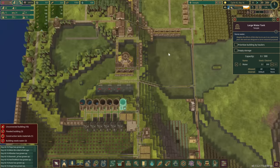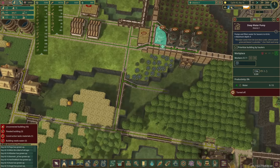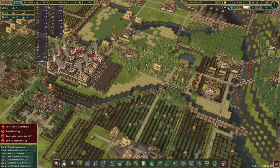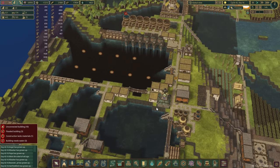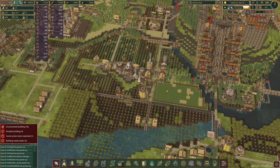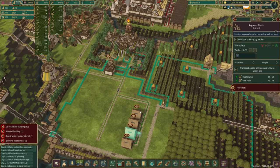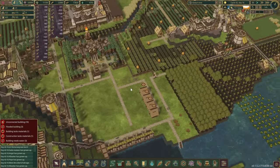The water is definitely going low and we're going to have to keep an eye on water levels in district one, since I've turned off those water pumps. I want to save this water to keep everything fertile, but with another 18 days to go I'm worried — we may have to put more pumps in. Also, these shacks over here can go; we've got 700 maple syrup in the bank, which is definitely enough.